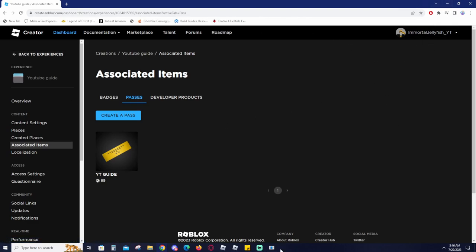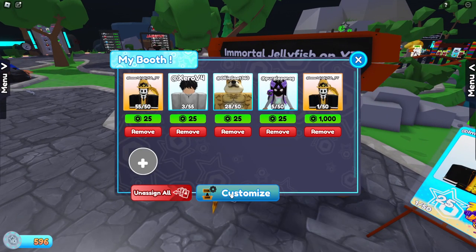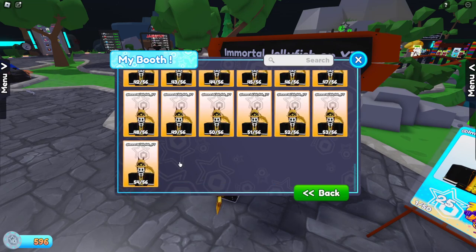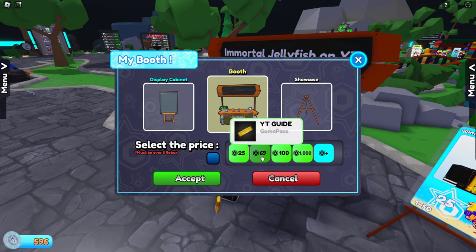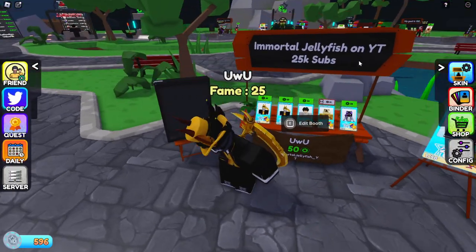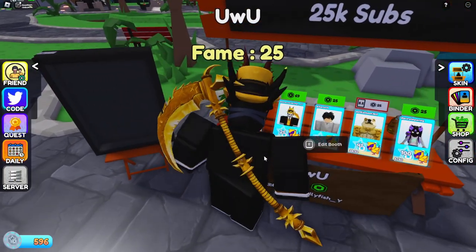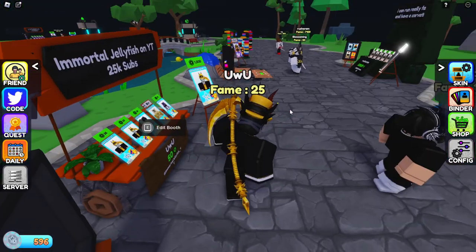Now we go back into the game. Once you're in, add your card and go to your booth. Hit refresh — if you didn't leave the game you'll need to refresh, but if you did leave it should show up automatically. You can see it loading, and there's the YouTube guide game pass for 69 Robux. Select it, accept, and boom — 69 Robux. You can see it on the stand and now somebody can officially come by and buy this card.